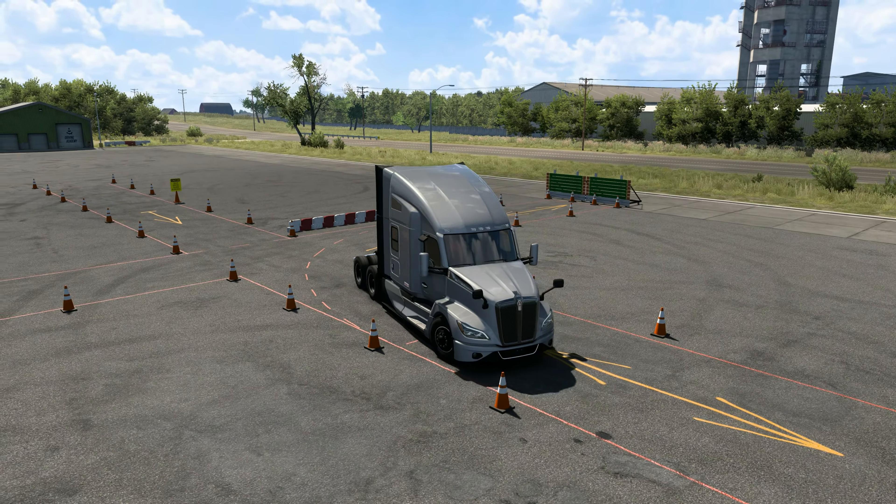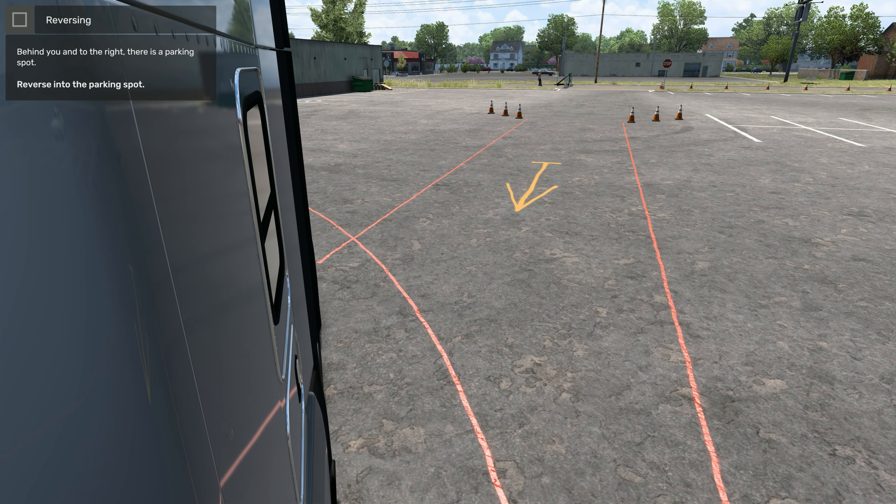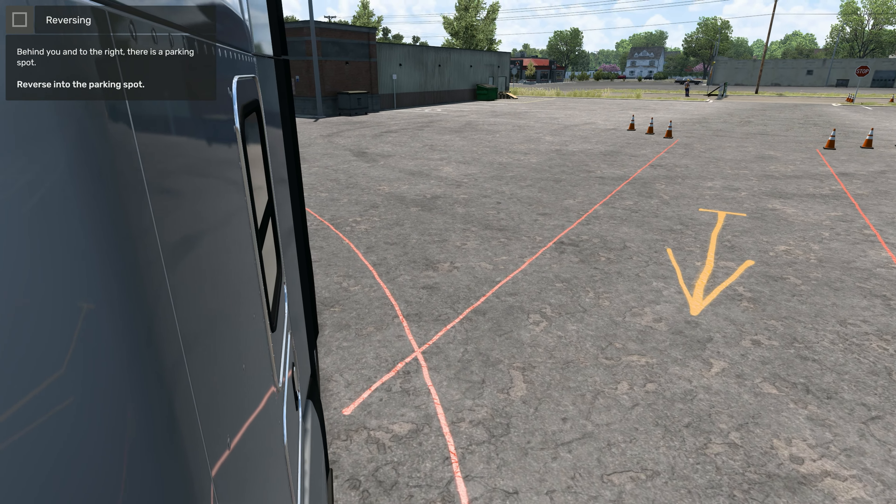It looks like we're going to head along here into a little town, which is really cool. Now this cannot be the end of our mission because it seems too easy to just pull straight into a space. So we have to reverse into a parking spot. Of course this is made much easier in the Driving Academy because everything is painted out on the road - when we translate this to the real sim outside of Driving Academy, it's going to be far more difficult. We back into the space and we've completed the chapter.